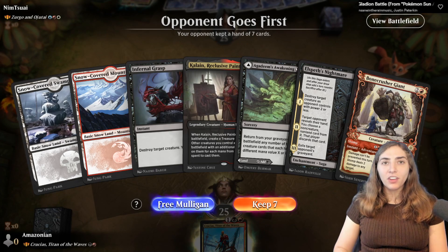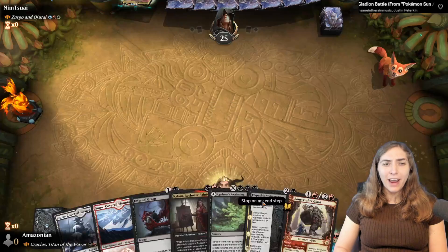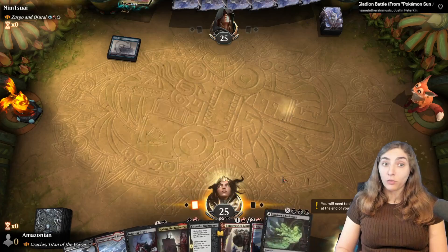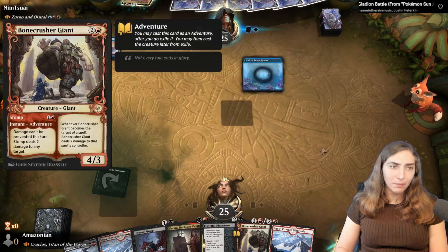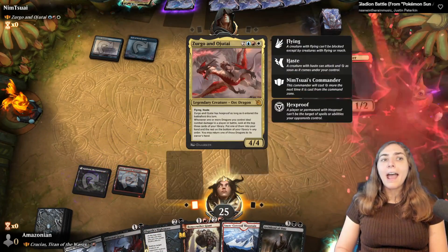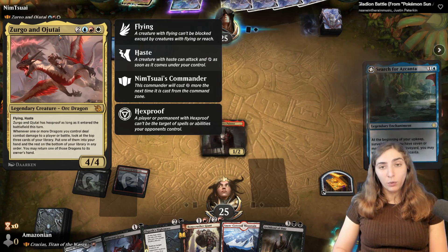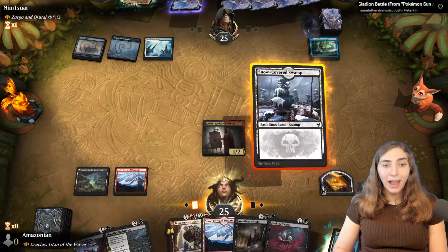Next opponent is Zergo and Ojitai — oftentimes a control commander. This dragon goes fast, hits face, and can go back into hand. It also has Hexproof on the turn it enters the battlefield, so you can protect it over and over. I throw down Agadim the Undercrypt for some ramp. By virtue of Zergo and Ojitai's colors and abilities, it's really good to support them with lots of board wipes and Planeswalkers — that's what I expect from this deck.